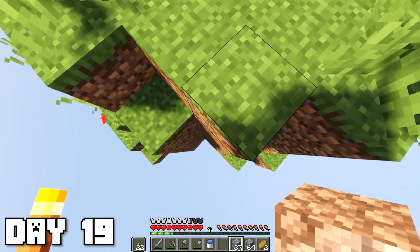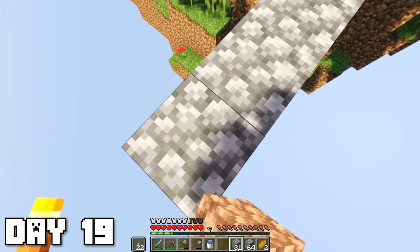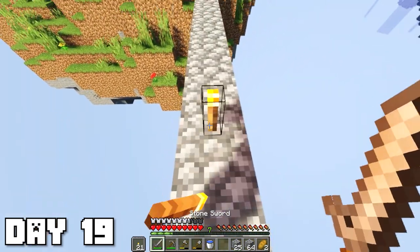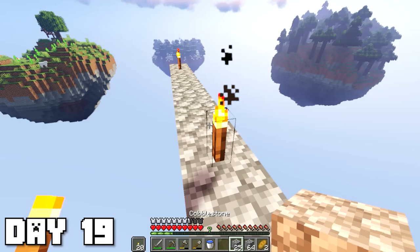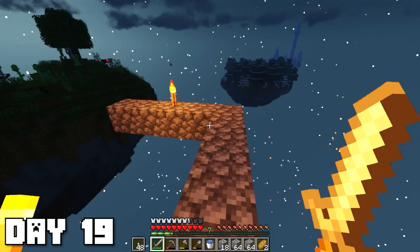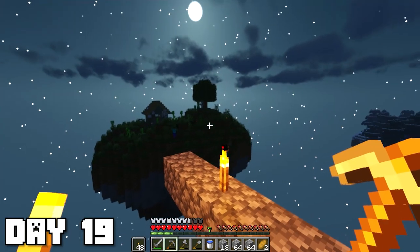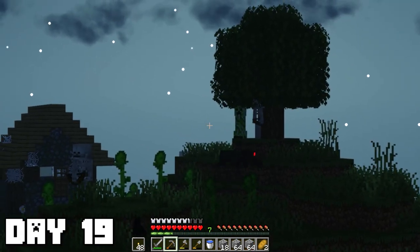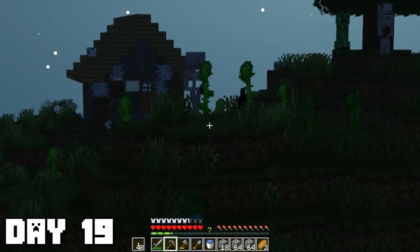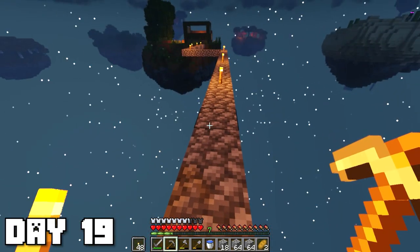Today is finally the day we're going to start branching off to other islands. We've been stuck on this main island for like 19 days now. I started building a one-wide bridge with torches toward the nearest island. The increased mob spawns really do make a difference — this island is filled with mobs at night. Those skeletons could probably shoot me off, so I should add a waterfall for safety. I think I should probably return in the daytime.